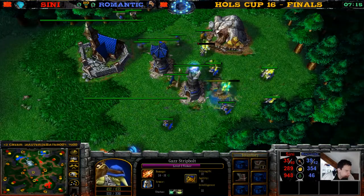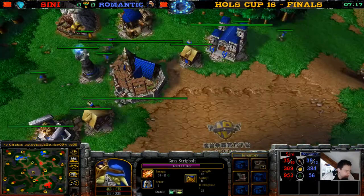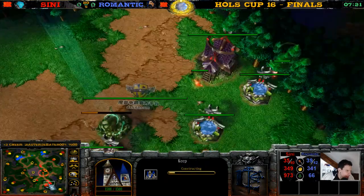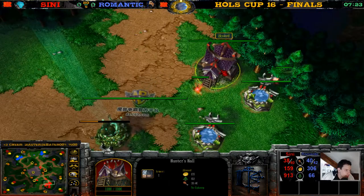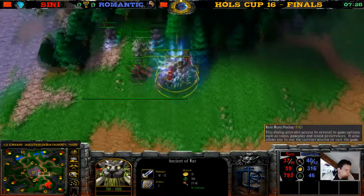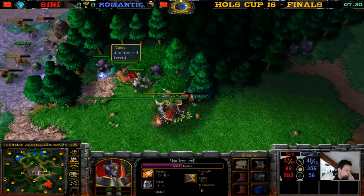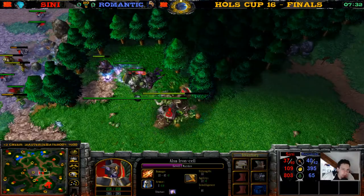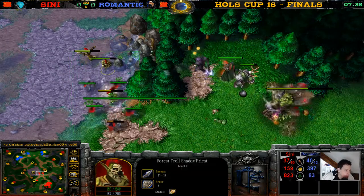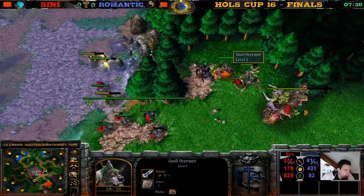A Clarity is used here by Gazi. The Tinker keep is being upgraded. We have a Tree of Ages and a Hunter's Hall up as well. The Warden is gonna creep some more — she wants those XPs, and she gets 15 bonus XP now because of tier two. Look at these trolls and archers helping her out killing these gnolls.